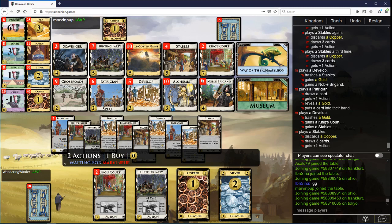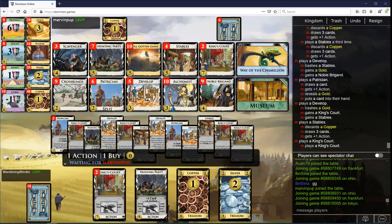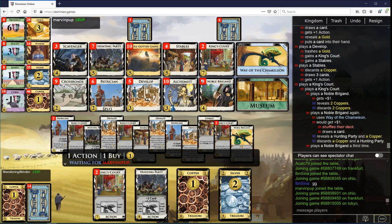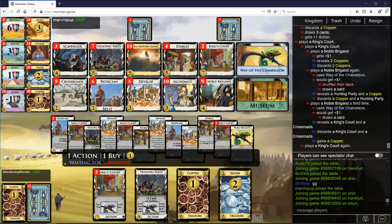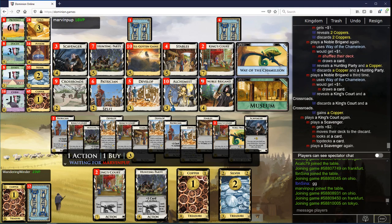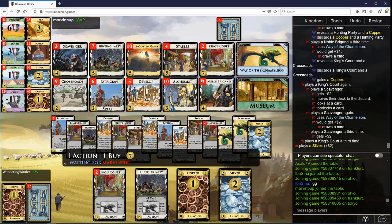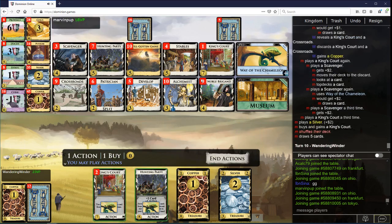There's got to be good chances of pile-outs here, right? You've played all of your Develops, you have two King's Courts left but no more Develops — you've played all of those. So in my discard is a Hunting Party, a King's Court, a Crossroads... We're going to lead on King-King Hunting Party, that's for sure.